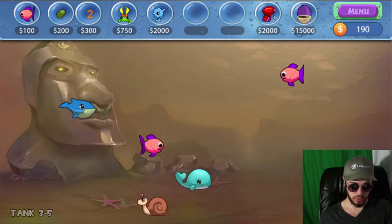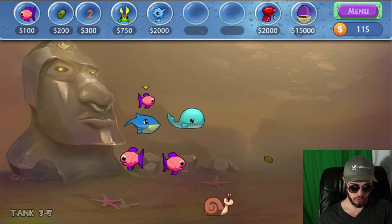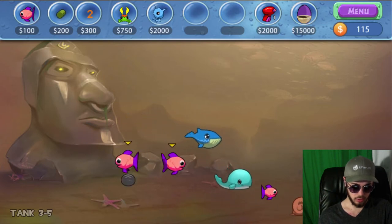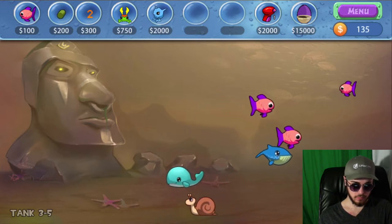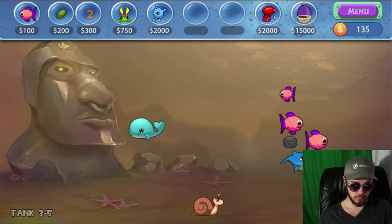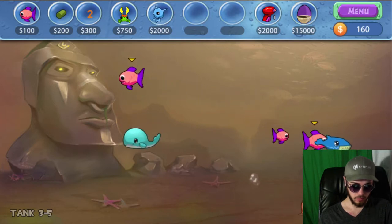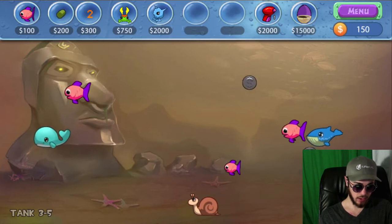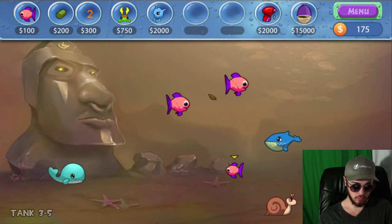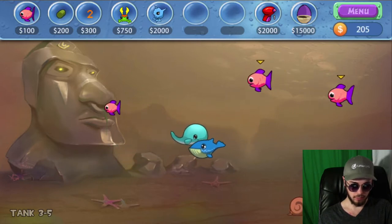Artificial hungry there again. We'll feed them, and let's buy another fish here. So we should have an alien coming into our tank sometime soon, and Blip will give us a lot of useful information about the alien attacks as well.